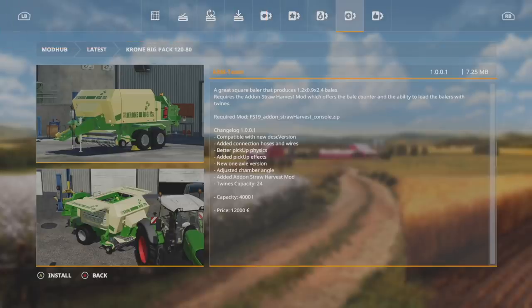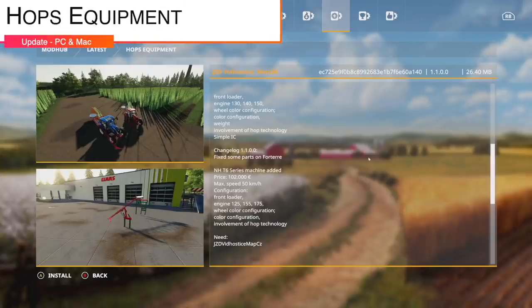For console only we have one update — the Chrome Big Pack 12080 version 1.1, which PC got yesterday. Compatible with the new description version, added connection hoses and wires, better pickup physics, pickup effects, an added one-axle version, and adjusted camber angle — all really good updates. However, they also added the Straw Harvest add-on mod and twine capacity raised to 24, requiring you to use it now. I've been told you can use it without, but it throws lots of errors in the log. It would be nice to release versions that don't require the Straw Harvest mod.